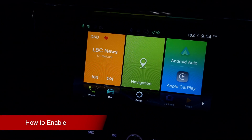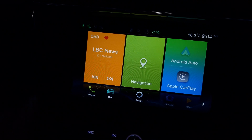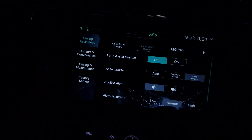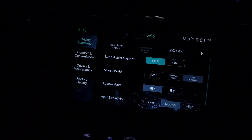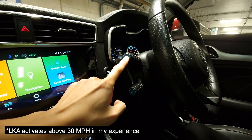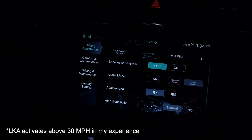Now I want to show you how to enable lane keep assist and MG Pilot. All you need to do is go into Car, then the driving assistance tab, and select lane assist system. Worth mentioning: lane assist will be on by default when you turn the car on unless you press the button on the indicator stalk to disable it.